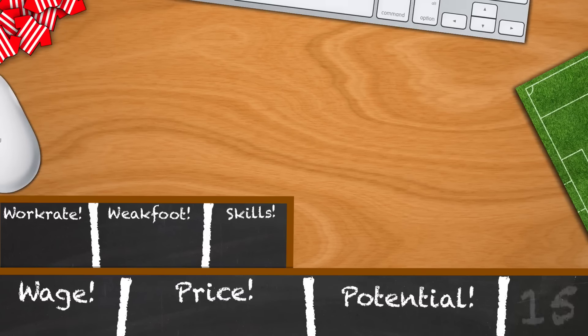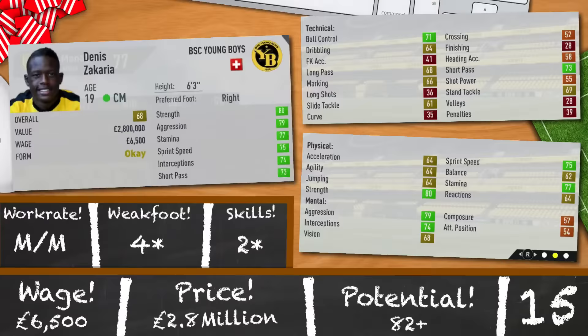We're moving on to centre midfield now, and we've got another very tall player in Denis Zakaria. 19 years old, 68 rated and again 6 foot 3. 80 strength is always a great stat to possess, along with his 79 aggression, 77 stamina, 75 sprint speed, 74 interceptions and 73 short passing. Medium, medium, so he'll remain roughly in the middle of the park most of the time. 4-star, 2-star and a potential of 82. He'll cost 1 million more than Rodrigo at 2.8, but he's only currently earning 6,500 a week.